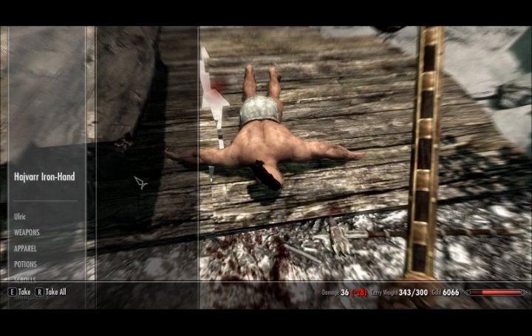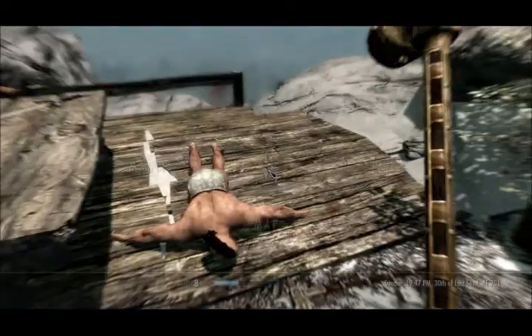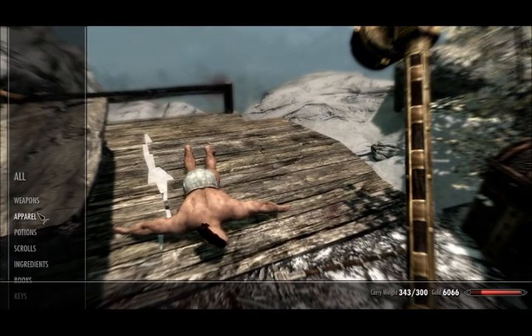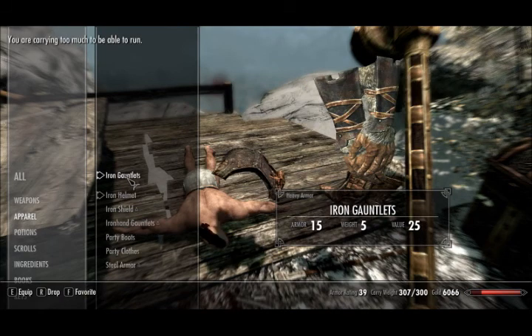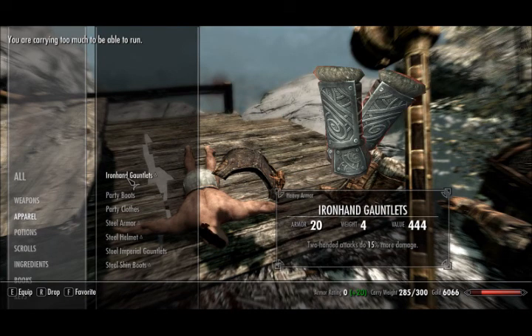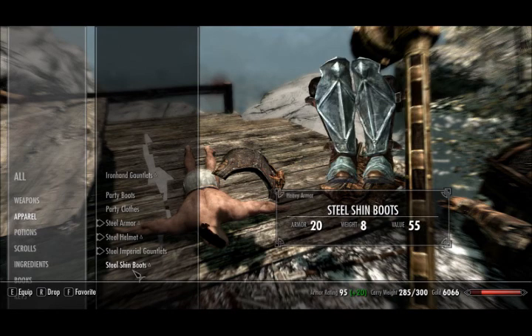Another thing — you don't get over-encumbered like you did in Oblivion. For those of you who don't know what over-encumbered means: it means you're carrying too much and you can't move. Whereas in Skyrim, if you carry too much you can't run or fast travel, which pretty much means you need to drop stuff to get underneath your carrying limit. For me I can carry 300 worth of — whatever everything weighs all together.